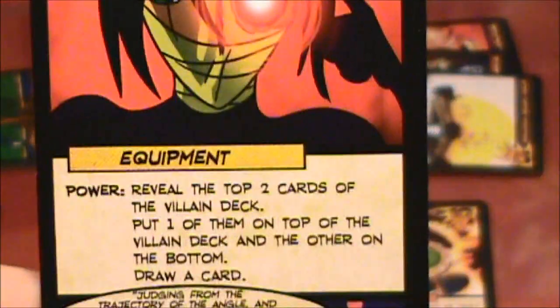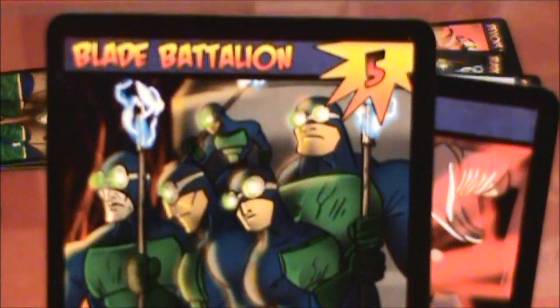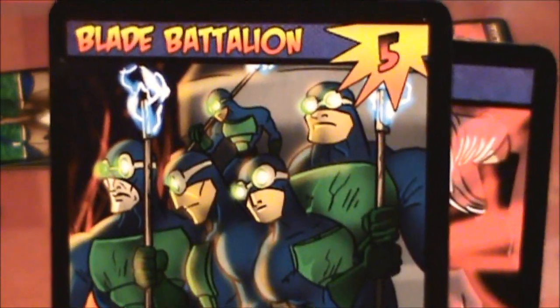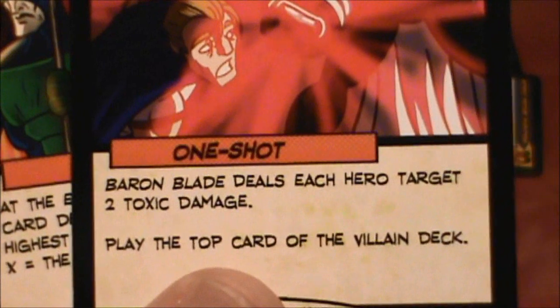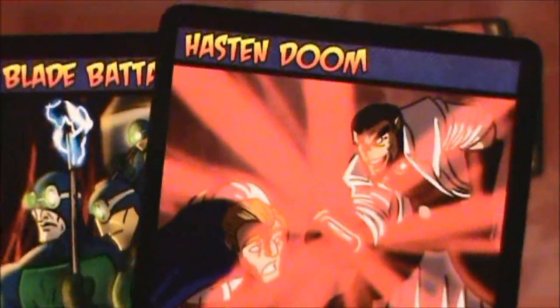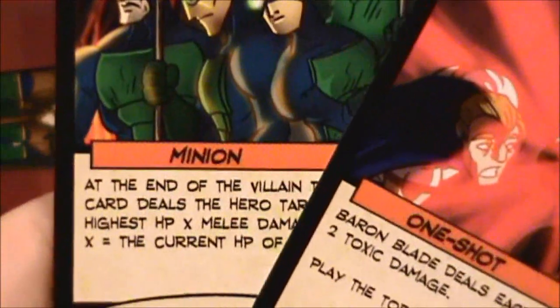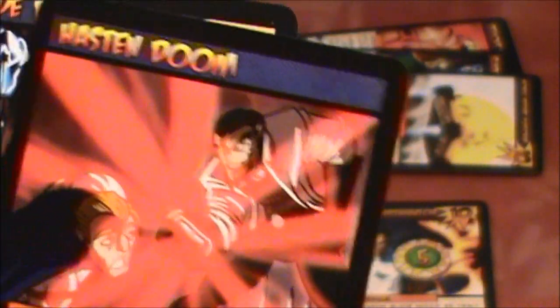The top two cards of the villain deck: we have the Blade Battalion and Hasten Doom. Baron Blade deals each hero target two toxic damage and then plays another card from the top of the villain deck — that one seems worse. The Raptors might be able to take out the Blade Battalion, so let's put that one on top and put Hasten Doom on the bottom.